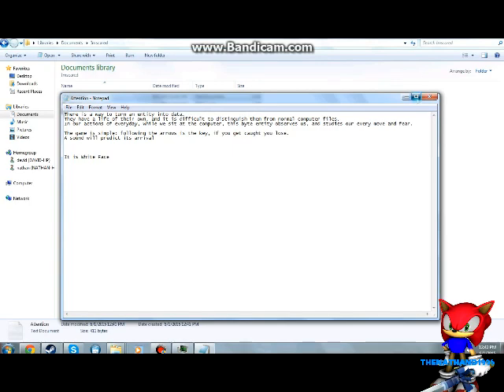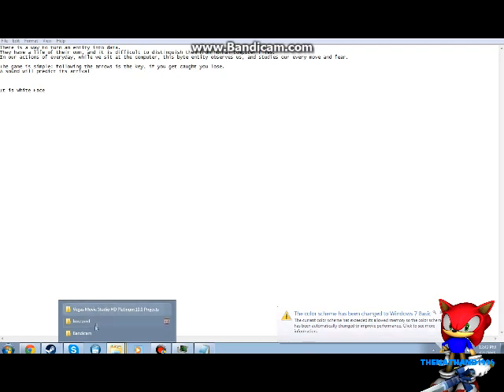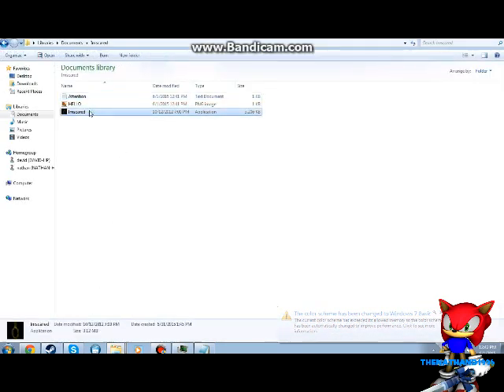Attention. There's a way to turn internet into data. They have a life of their own, and it is difficult to distinguish them from normal computer files and our actions of every day. Why are we set at our computer, despite entities of every kind, studying our every move and fear. The game is simple — following the arrows is the key. If you get caught, you lose. It is Whiteface. That is a clue, meaning that we have to input something.